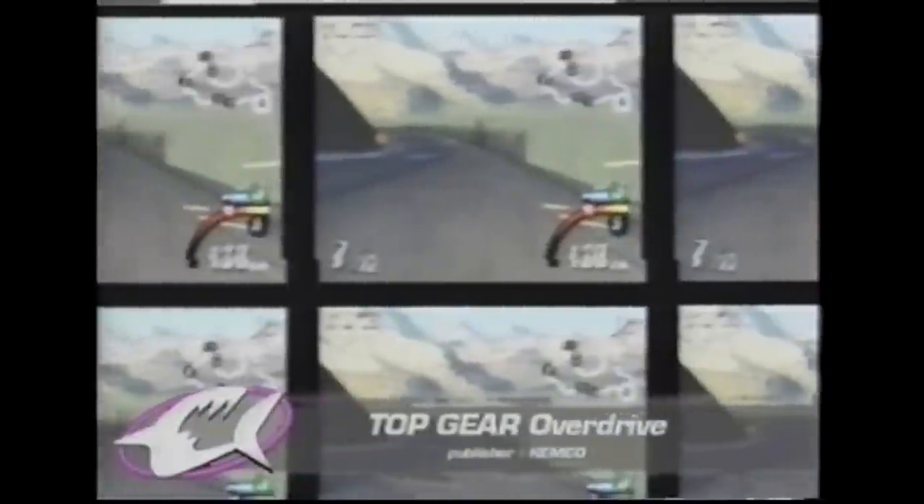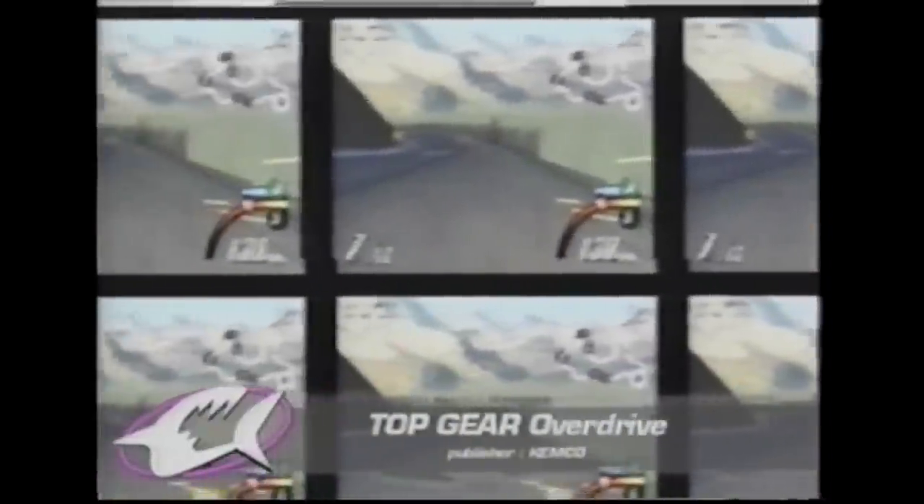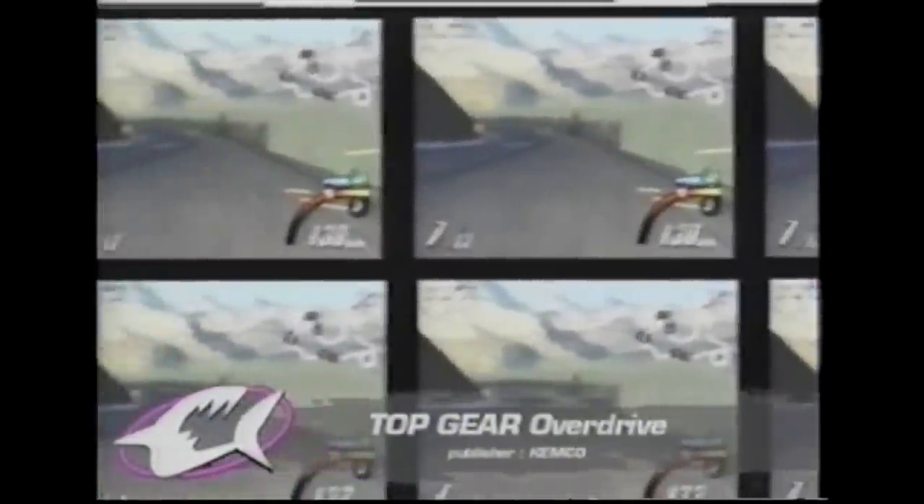The GameShark Pro has a built-in image viewer that allows you to see graphics stored in system memory the last time the freeze button of your GameShark Pro was pressed, so you can view graphics that would not normally be viewed during a game.